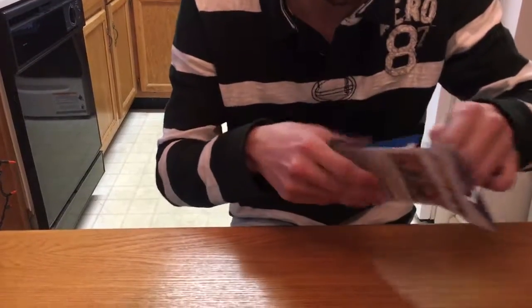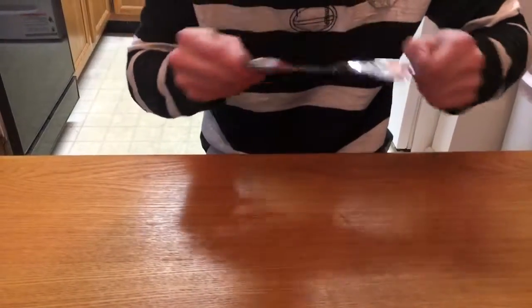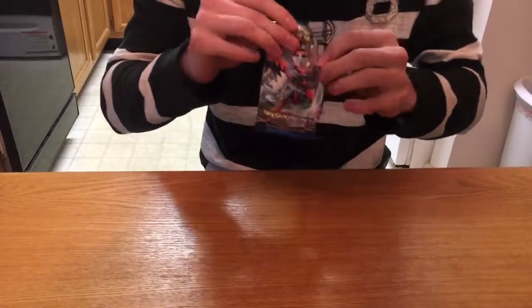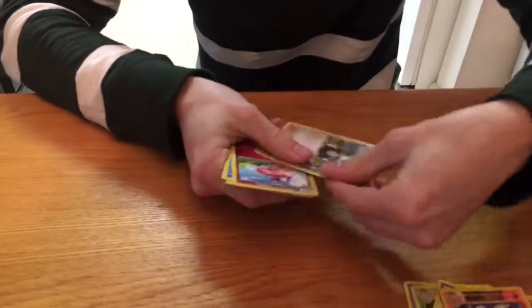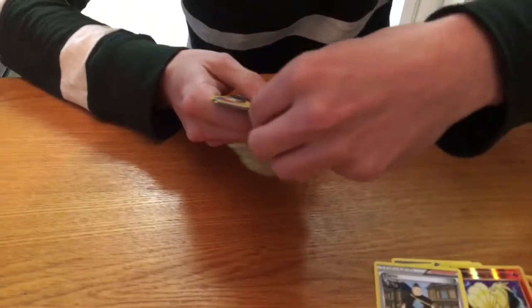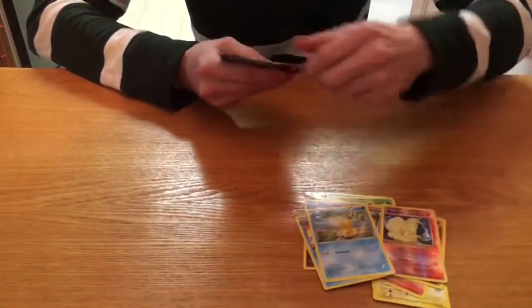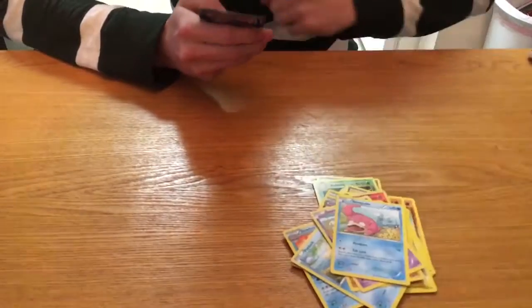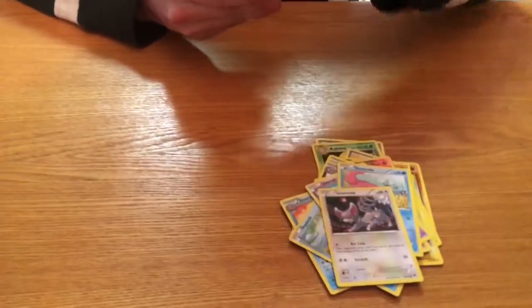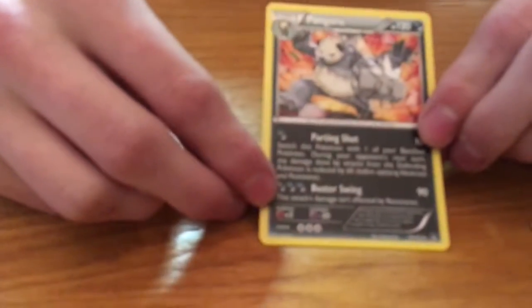Breaking into the Breakpoint pack — we got a mega Scizor on it. Get the best card in the back. We got a trainer card. Can't pronounce all these cards, but we got a Slowbro, Psyduck, Gible, Scraggy, Slowpoke — so I can evolve my Slowbro now — a Glammeow, another Scraggy, and a Pangoro. Not too bad.